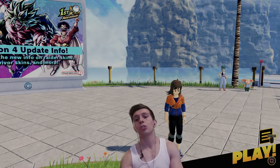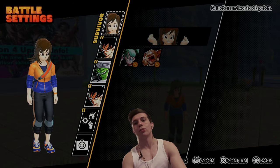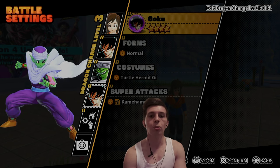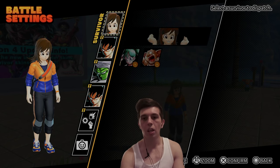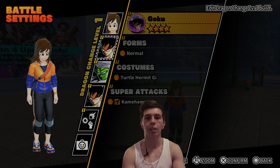Now I'm going to show you guys how to make a build. To make a build, hit the Options button and go into Battle Settings. The options you have are Survivor, Dragon Change Level 1, 2, and 3, Active Skills, and Survivor Kits. For Survivor, this is where you choose to either play as your avatar or the various survivor skins in the game.